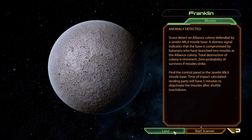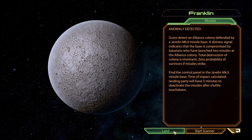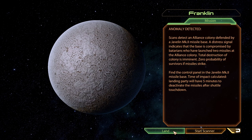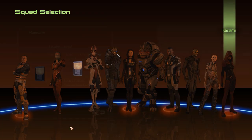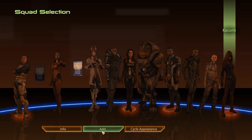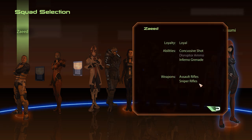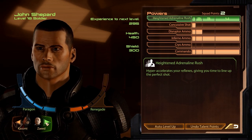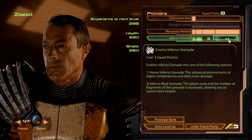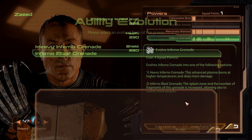There is still hope if we can manage to find the missile control panel in the base, so let's assemble our squad. We will fight Batarian enemies with shields, so let's bring Kasumi for her area overload ability, and because we are on a timer for this mission, we will also bring Zaid for some extra firepower and his inferno grenades. Those grenades are receiving an upgrade now, as we can spend seven of Zaid's eight points to max out and evolve this ability.